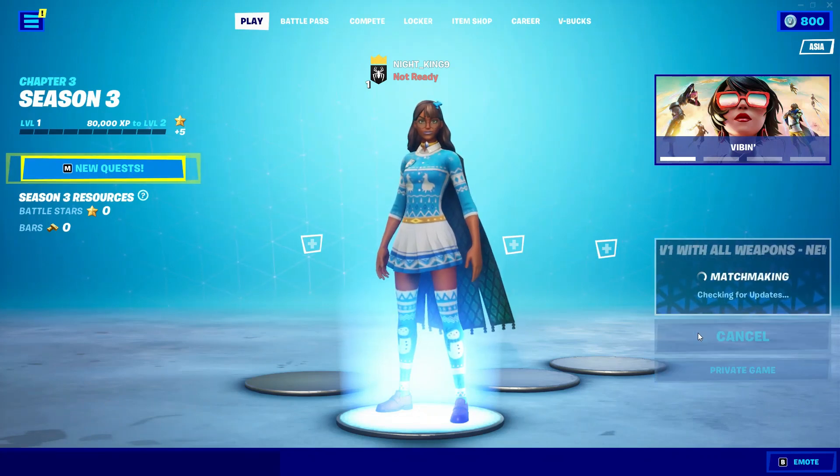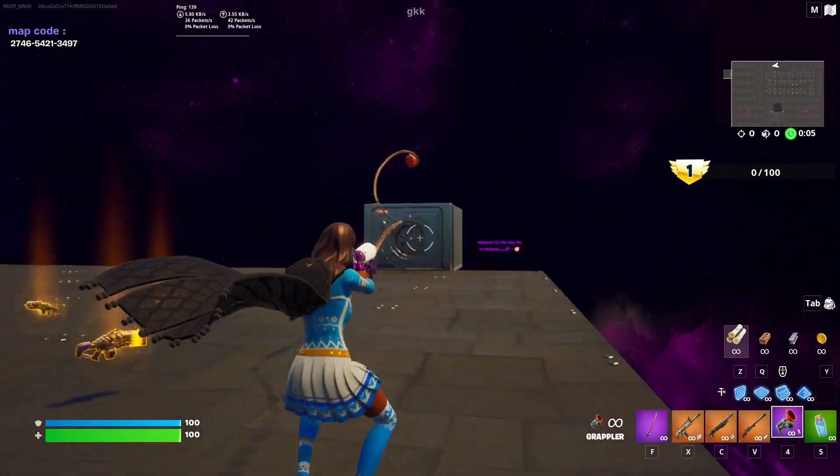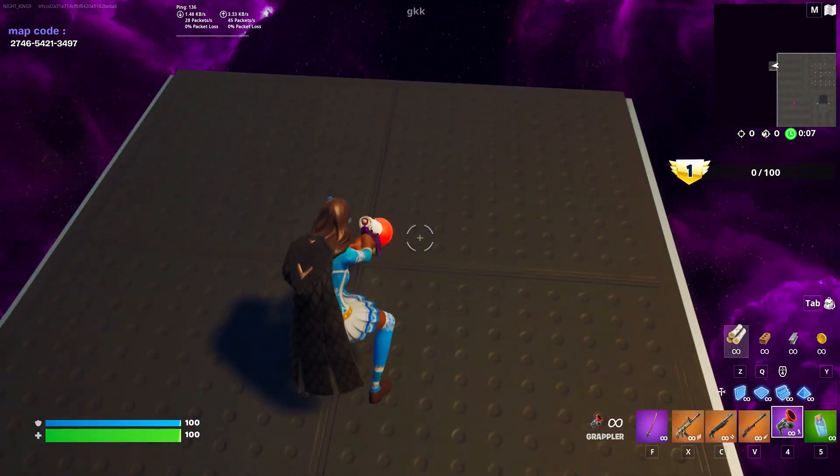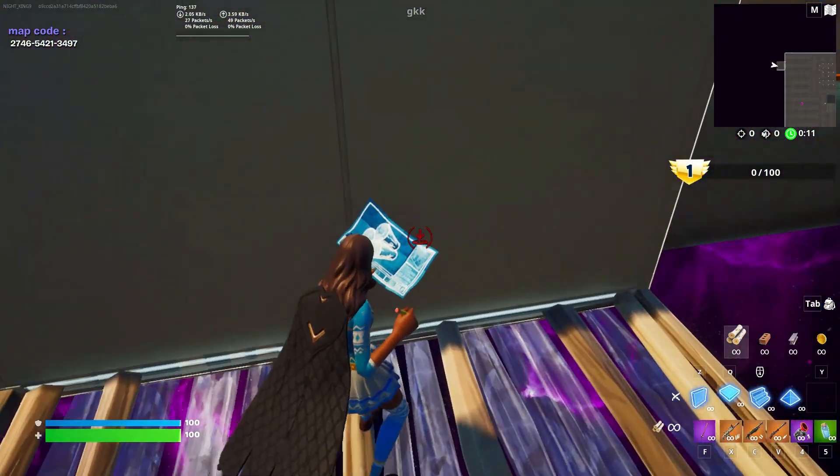Enter a Private Match. Then go to the Locker. Once you're there, do an Emote.